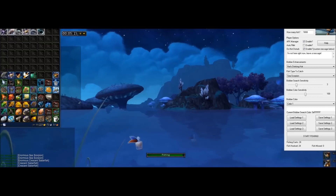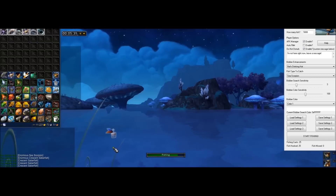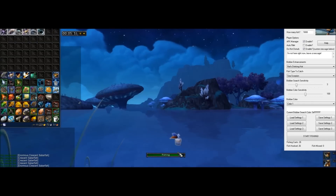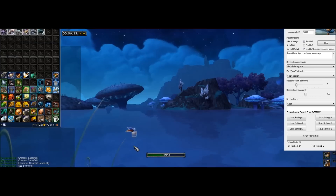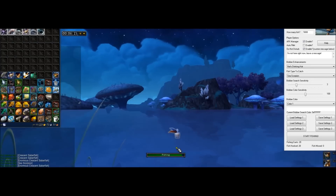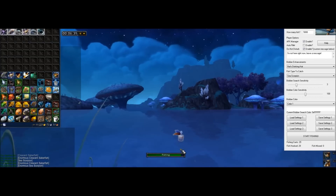There's an auto-fillet option which uses the blade bone hook to automatically fillet fish when you catch them. I don't have it enabled because it uses a lot more bag space. There's also a do-not-disturb option with a custom message — you can tell anyone whatever you want, whether you're illegally fishing, playing Hearthstone, or watching Cartoon Network. You type in a message and it'll automatically display it.